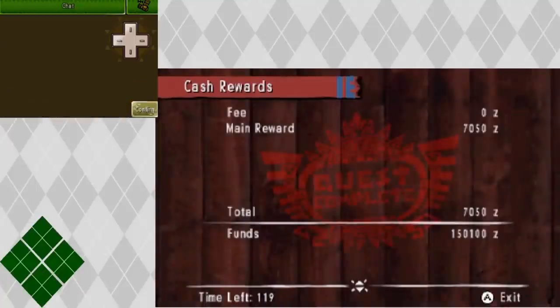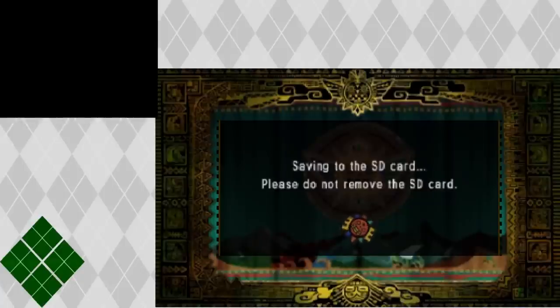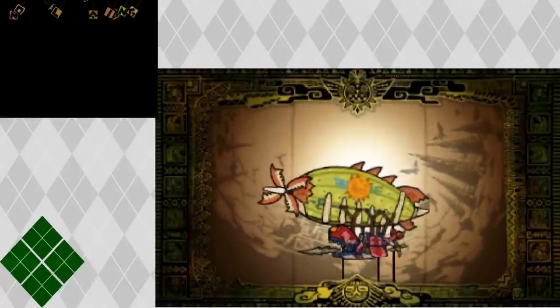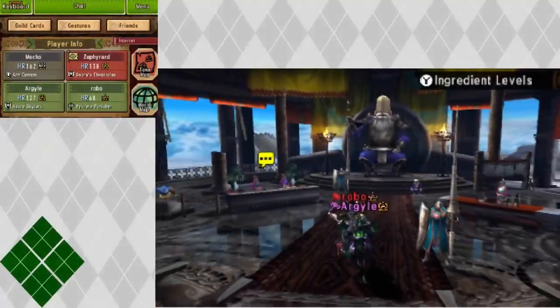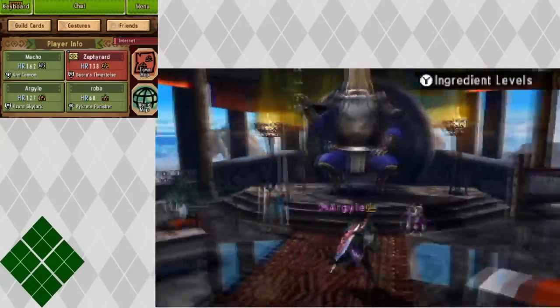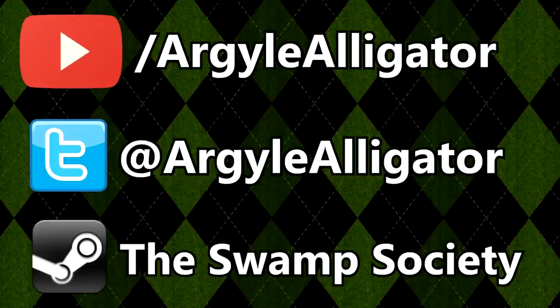So that's pretty much this DLC quest. It can be a pain, but if you've got four people you'll be alright. It's not really that hard - it's one of the easier Apex fights - but he still hits like a truck and will knock you over. It's definitely doable and a lot of fun with a group. And this armor set is fucking badass. It's free to download, as all DLC are for Monster Hunter. I'm ArgyAlligator - I will see you guys next time, next Monday for Monster Hunter Mondays. If you liked this video, feel free to subscribe, follow me on Twitter for updates, and join my Steam group to be part of the Swamp Society community. Thanks everyone.